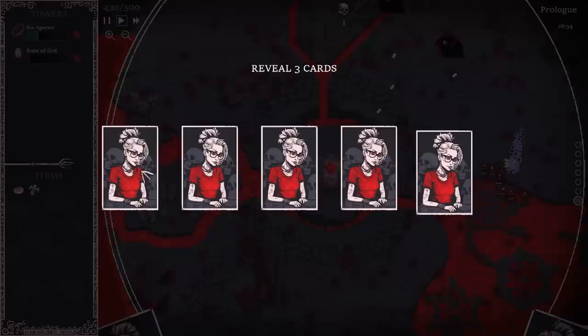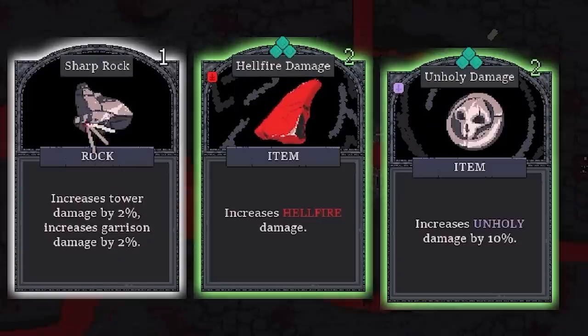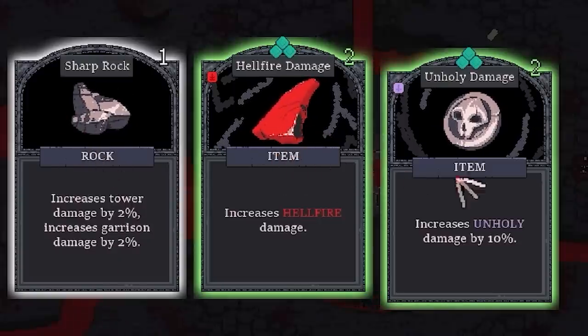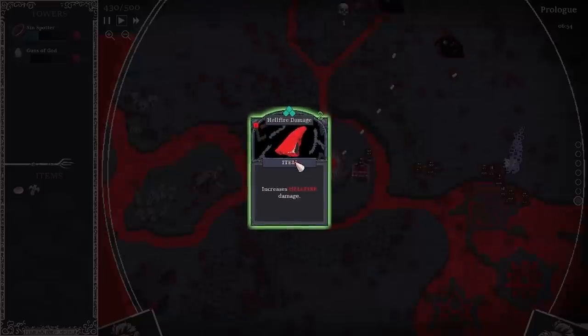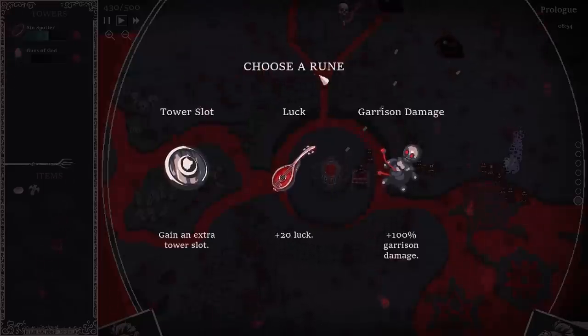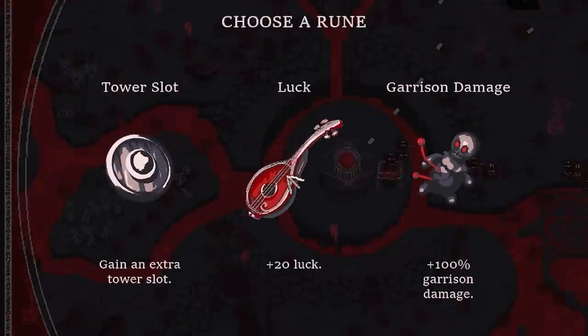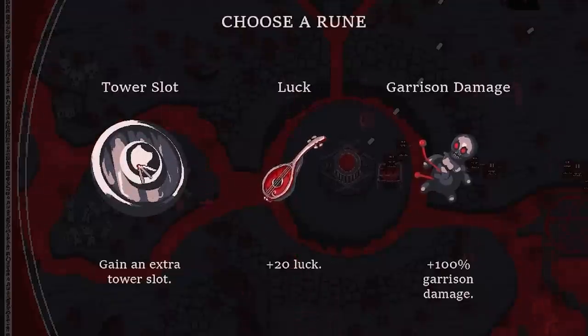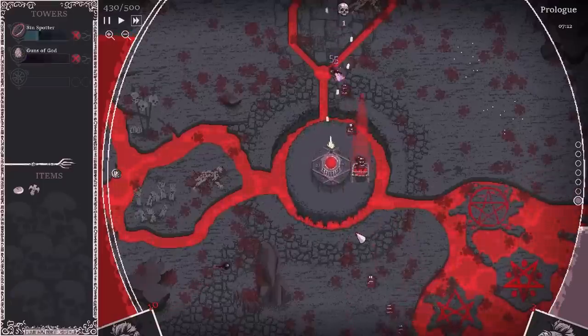So now we get to add three new cards to our deck. We'll do every other card — we got another rock which we don't really want, but we got hellfire damage in green and unholy damage in green. I guess we'll take the hellfire one. Then we get to pick a rune because we killed the boss. Options are: double the damage of my garrisons, give myself 20 luck, or add a tower slot. I think we're definitely going tower slot — then we can add a third tower to our defense.